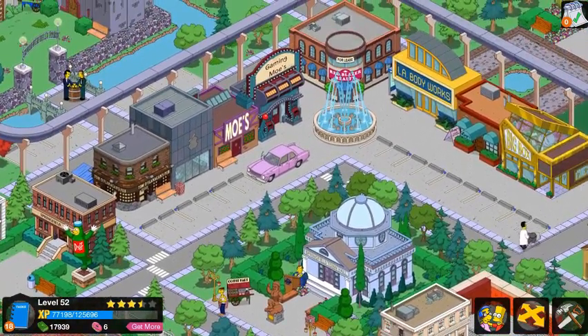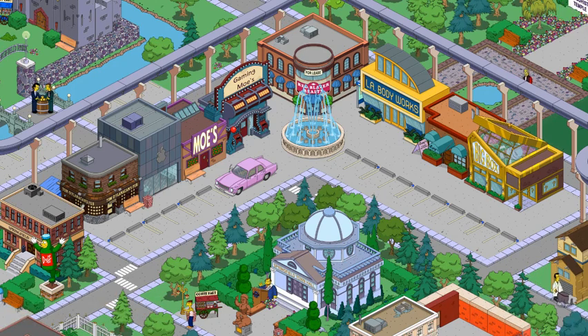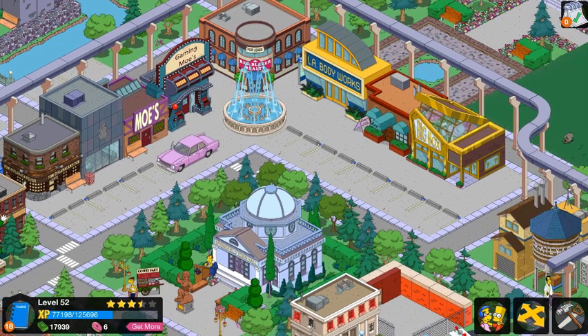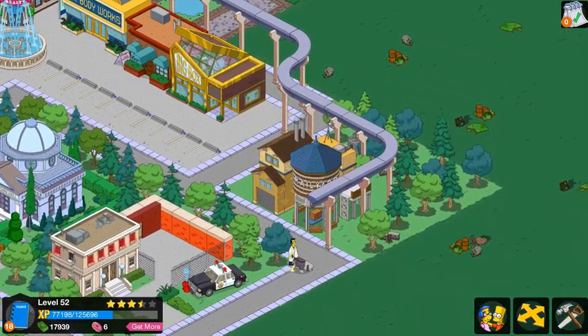Come back up here and you have kind of like a strip mall — like an outside strip mall where you have a walkway of buildings. We have Tomo Flanagan's, Pop the Maple Store, Moe's, Gaming Moe's, the Red Blazer Realty, La Body Works, Luigi's, and the Big Box, all kind of right here.